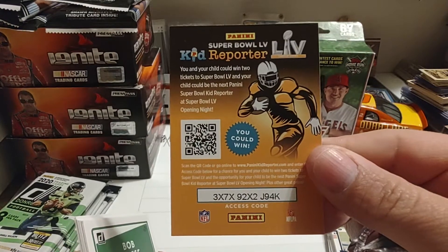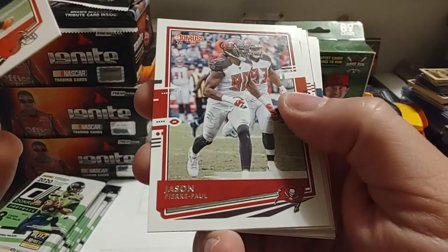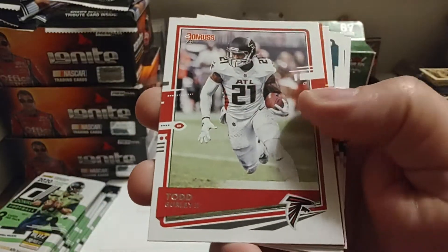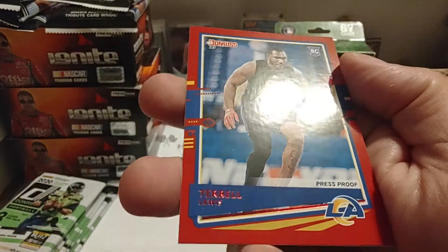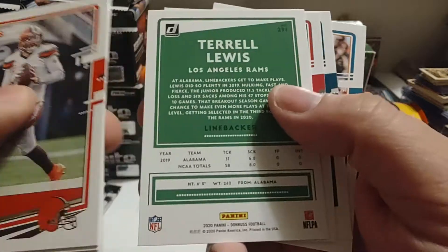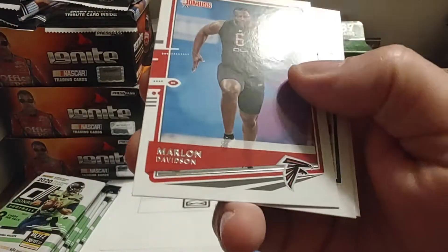I've got another code for you guys — if you want to steal that one, feel free. Baker Mayfield starts off our next pack. Jason Pierre Paul. Cards are just going every which direction — this is like opening up 1991 Upper Deck Baseball. We have Terrell Lewis — press proof. So hopefully this one's a numbered card. Let's flip it back over. I'm not seeing a number, but it's still pretty cool that it's a press proof. We'll set that one aside.